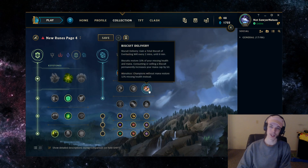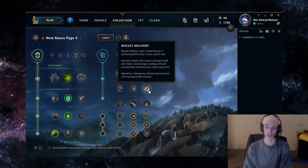The next rune is going to be Biscuits — Biscuit Delivery. Every two minutes you're going to get a Biscuit, which restores 10% of your missing health and also gives you increased mana. In all-ins, if it's going down to the wire at like 100 health, you're going to get the most value out of it. If you've exhausted your mana through taking a lot of trades in lane, it helps you be at a better HP and mana value. If you don't end up using them in the laning phase, you can also sell them to offset the cost of control wards. Nautilus is pretty mana-hungry, so it's nice to have this to offset his mana costs.